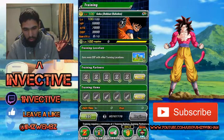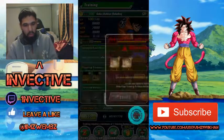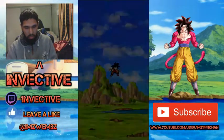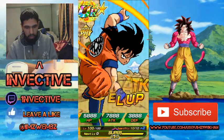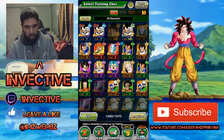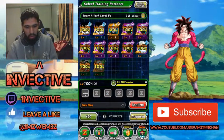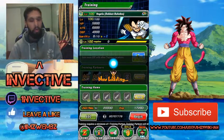Let's go ahead and train up the Goku to super attack 10 - that's SA 10 done. Then we train up the Vegeta as well - you can see that's another mission done. Begin, and that's both of them at super attack 10.